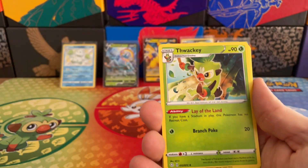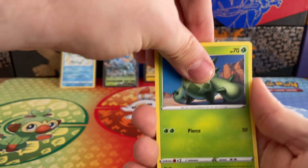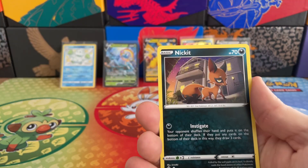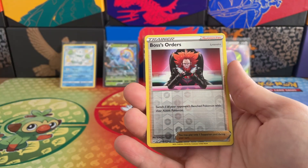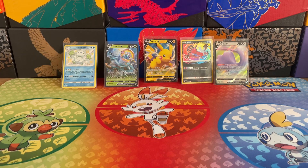Last pack now — Thwackey, Eevee, Horsea, Cacnea, Shanks, Nickit. We've got a Reverse Holo Boss's Orders and a Zarude non-Holo Rare. That's okay — still a decent finish overall. We got four Rare cards across the packs, which is just fantastic.